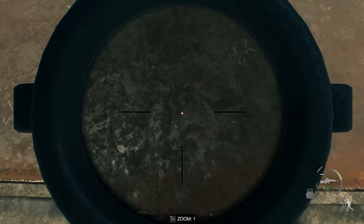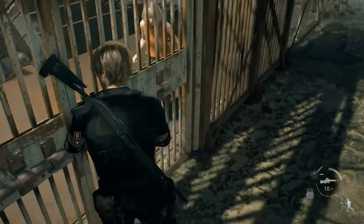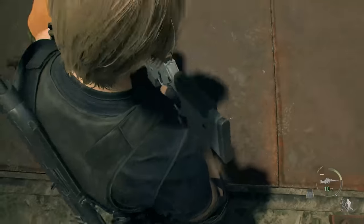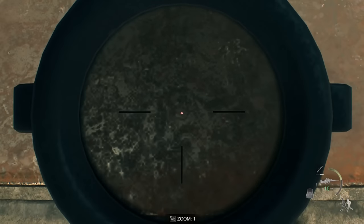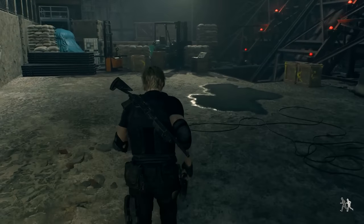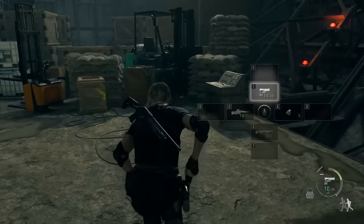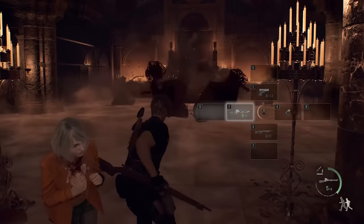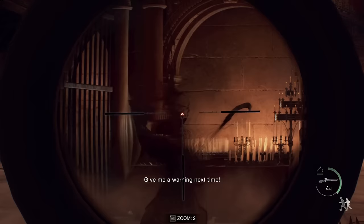If you do this into a double door, you can clip about halfway through it — just far enough that when you turn and unscope, you can flick around and grab the door open prompt from the wrong side. This clips Leon completely through the door, snapping him to the prompt of opening the door but from the opposite side. This can be used in a ton of spots to sequence break and skip whole rooms, fights, and puzzles.